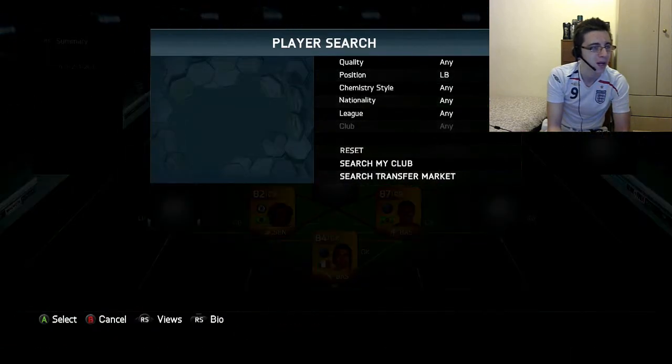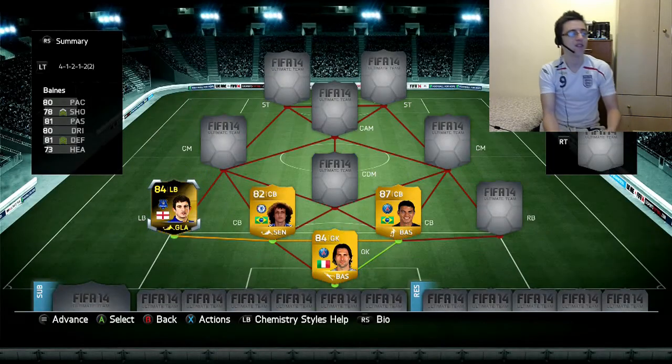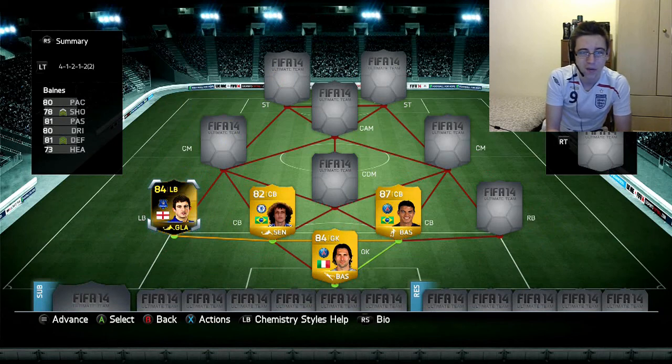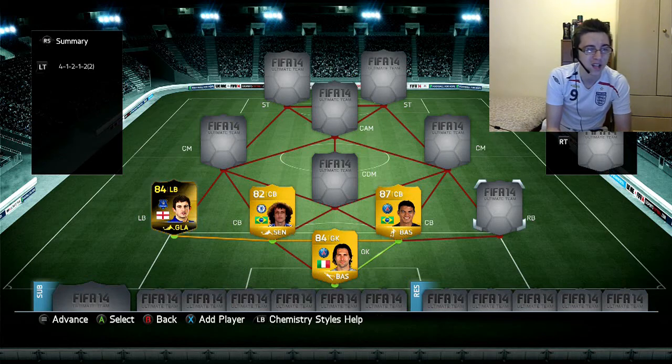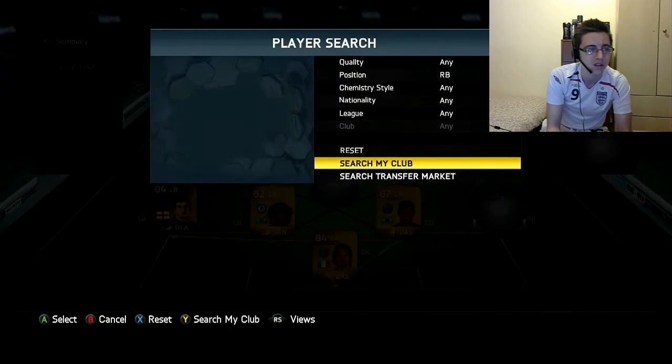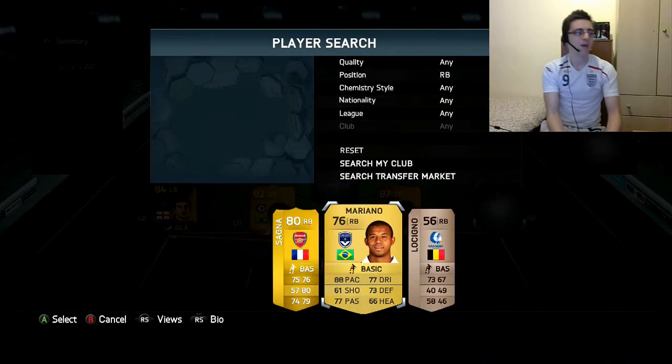The left back is Informed Baines. I've used him in a squad build before and he's just so good — my favorite left back on this game. All of his stats are in the 70s and four of them are in the 80s. Even his shooting is 78. He's such an all-rounder and on Futways I think he's got like 2,100 total stats, which puts him around the 10th highest stat-rated player excluding legends.